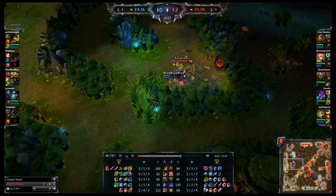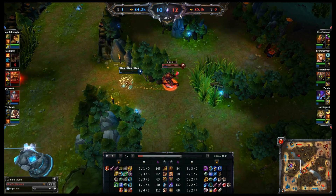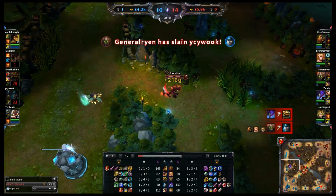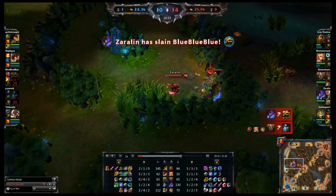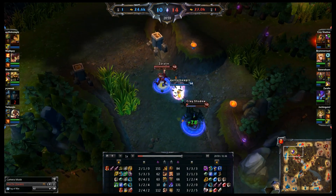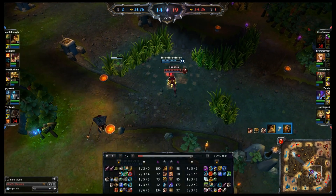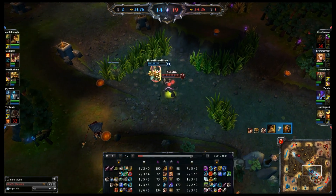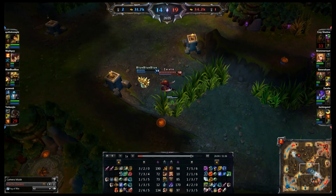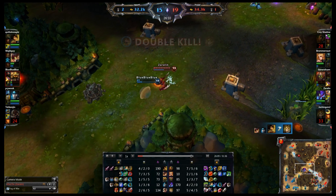Here I'm stealing Rammus' blue buff, and he comes at extremely low health. Since I have Evolved Claws, it does more damage to him, and I just pick him off with my spike rack. What I like to do with Kha'Zix — I found works so far — is Evolve Claws, then Stealth on your ultimate, and then Jump. I find that the evolved Jump is much more useful than evolved Spike Racks, though Spike Racks would be better if you're a jungler, because it helps apply your passive when ganking post-six.